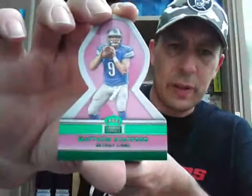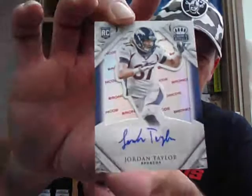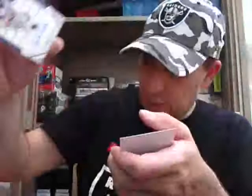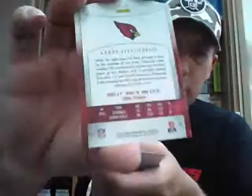Joe Flacco for the Ravens. Ribbon card — Matt Stafford green for the Lions. Another pack filler. Eric Decker Ribbon card for the Jets. And Rookie Auto — it's got the team logo background, so low numbered. Jordan Taylor for the Broncos with the Broncos team logo background, numbered 3 of 10 — just ten have the Broncos logo background. Nice one for the Broncos — low numbered. And we have a Larry Fitzgerald parallel to 199 for the Cardinals.